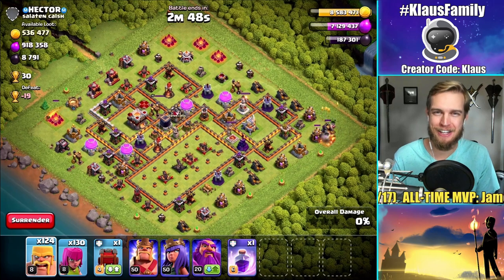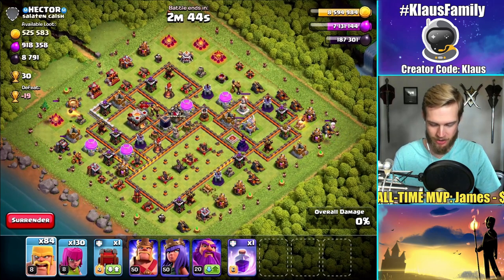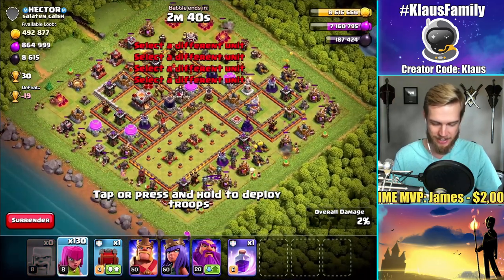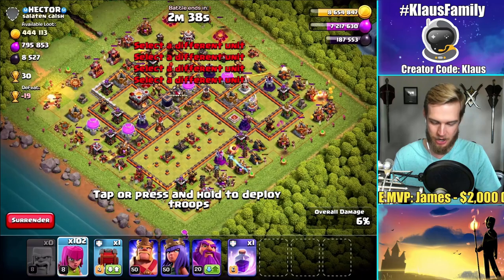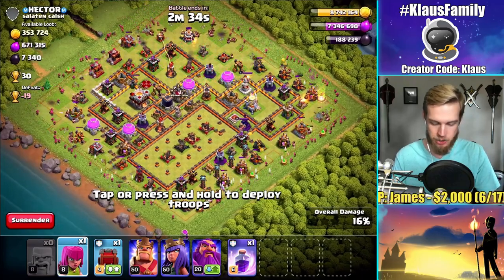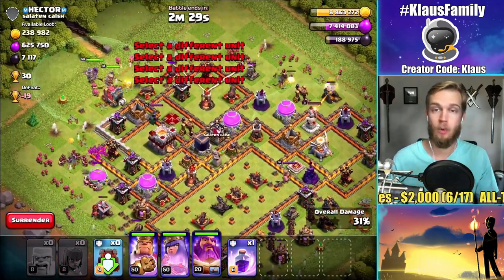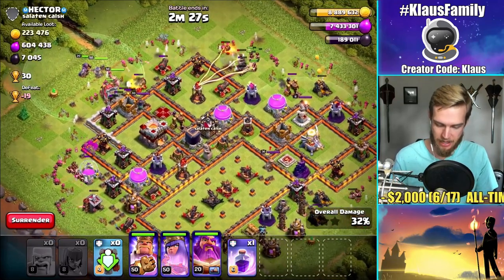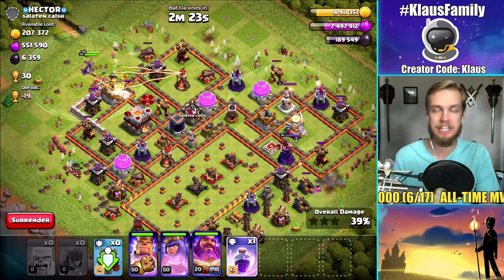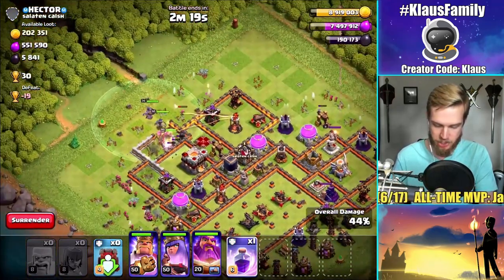Oh, this is my last attack — I forgot I needed to film it. 900,000 elixir — let's go! I started the attack and dropped like four barbarians and was like, oh snap, this is the last raid of the stream, I've got to film this thing. Check this out — over 900,000 elixir. I'm actually going to send in everything because why not — this is the last attack of the stream, and we're going to try to get ourselves a good old-fashioned million elixir, which is the goal for today.